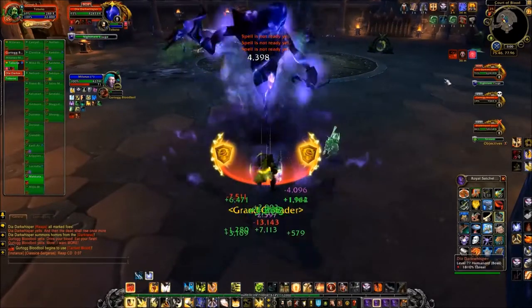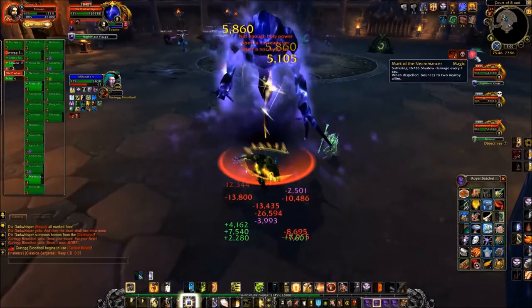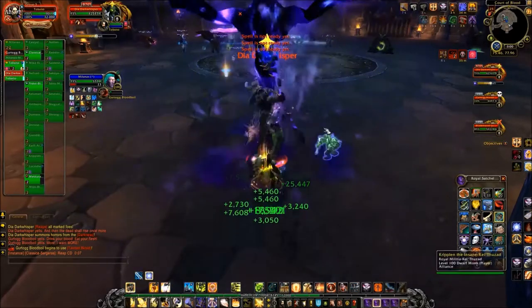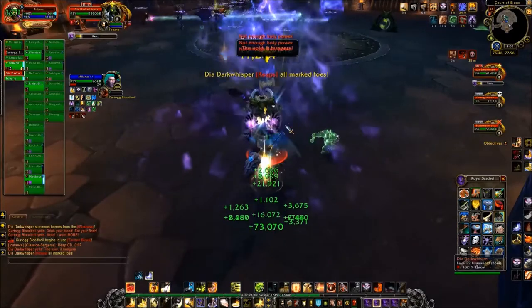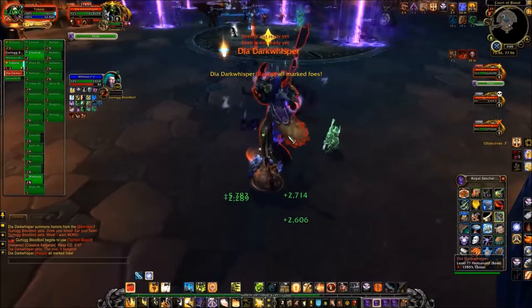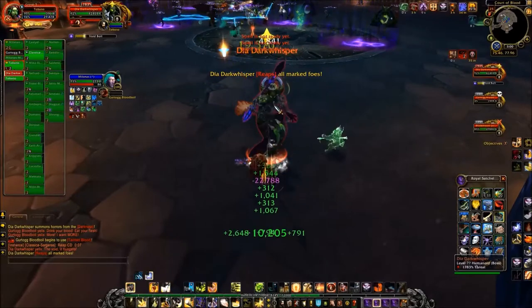You should use your defensive cooldowns — short ones, like Divine Protection — during Nightmare Visage, when she transforms into the Giant Void Creature. Use your defensive cooldowns then. That's what tanks need to worry about.